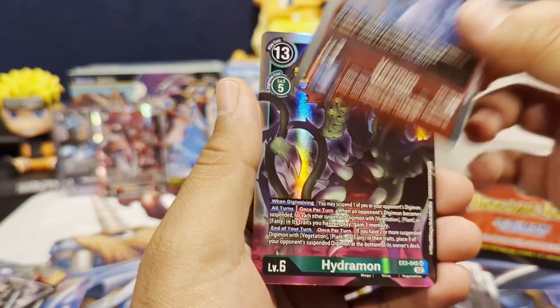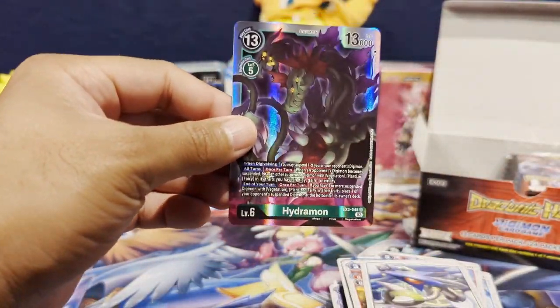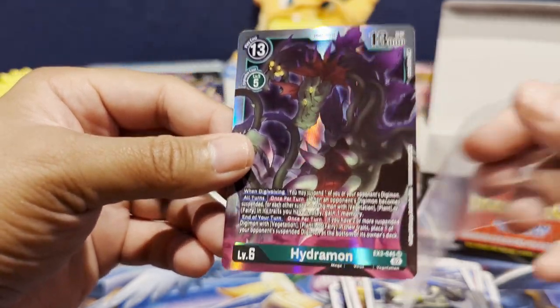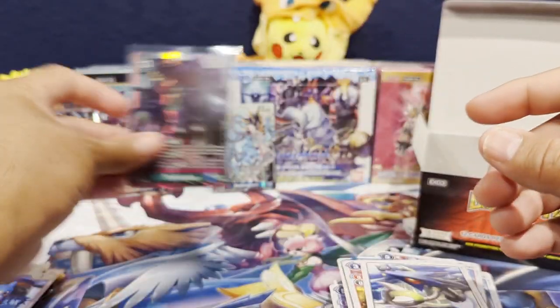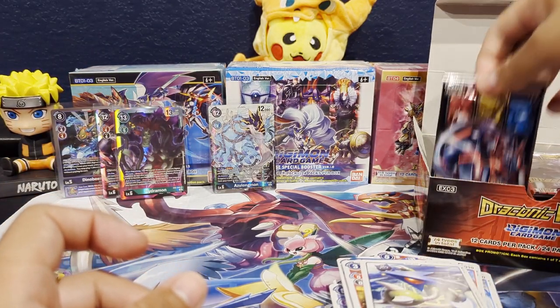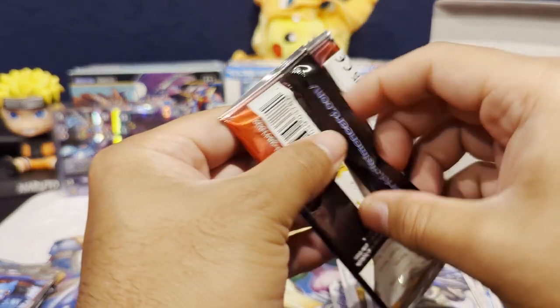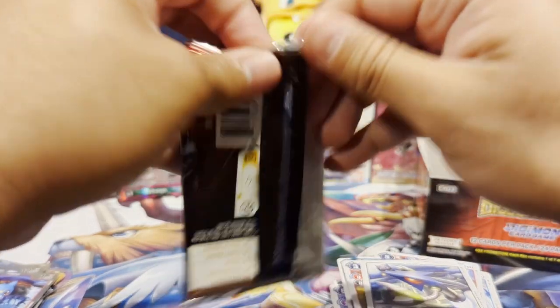As we get a Vmon as our first rare, and then Hydramon SR as our SR pull. Nice — so we've got three hits so far, and we have about four packs left on the left side.